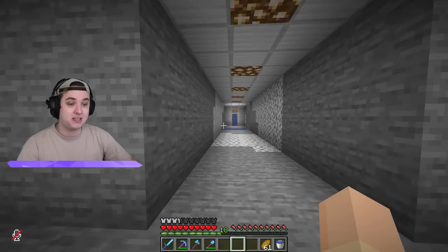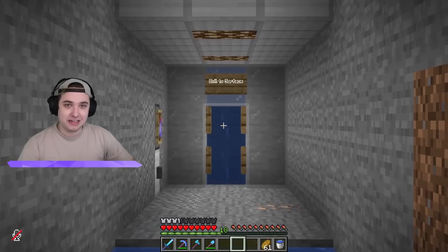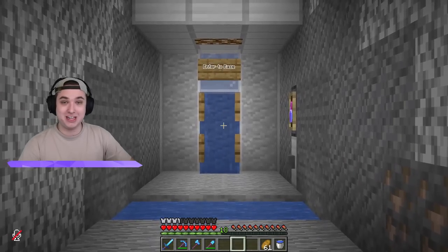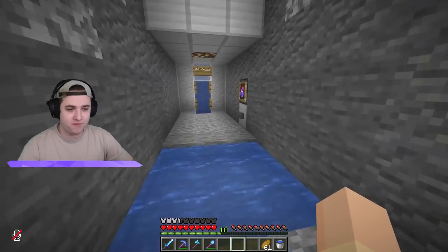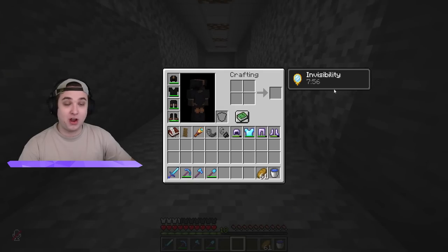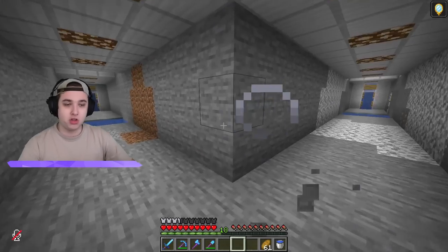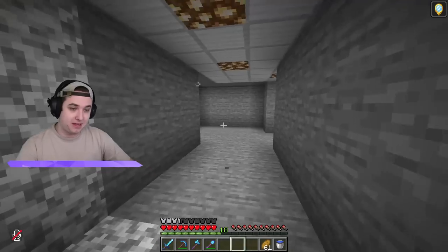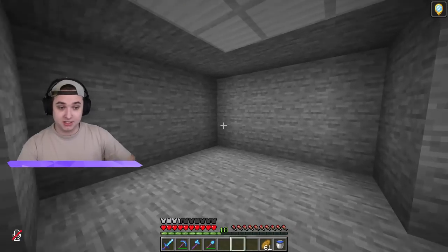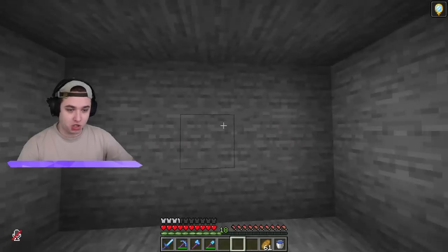This underground portion of the secret base — guys, obviously Sigils does not know about this at all. I have an exit to the surface right over there, which I'll show you in just a second. I have an entrance into his base right here, and obviously I have this right here — if I hit it, it splashes me, and I've got invisibility for eight minutes. So if Sigils is ever online and I need to get into this area, I can just splash myself and he won't see my name. I'm expanding this out to turn it into a bigger base underneath his base.